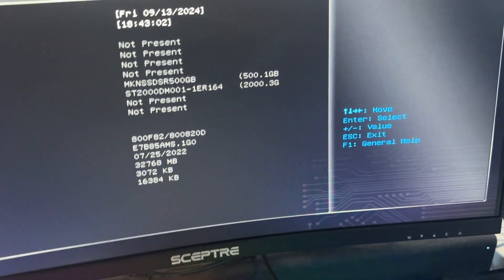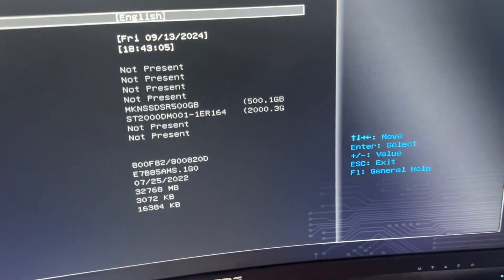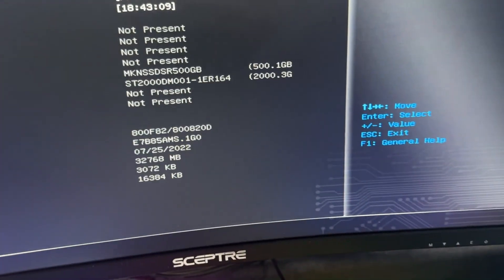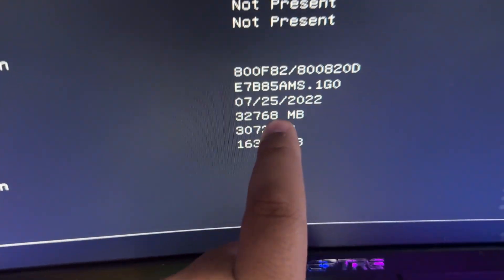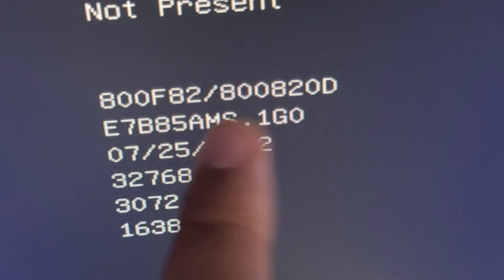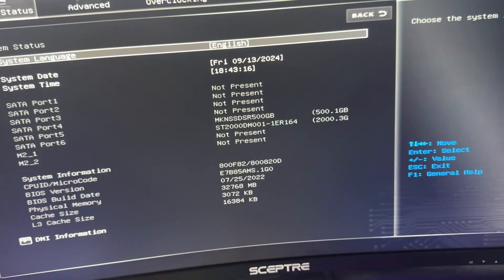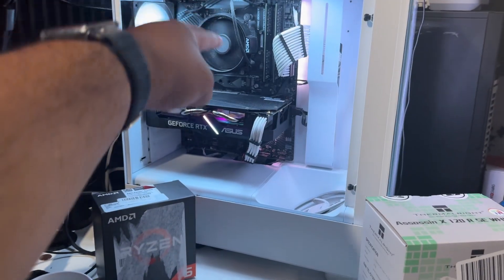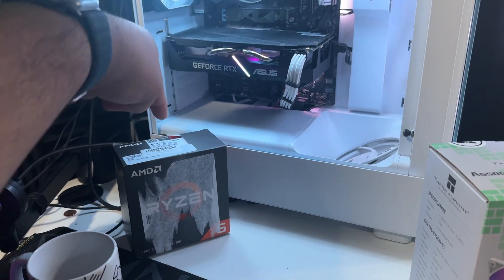The computer booted to Windows and I got really excited. I went to the BIOS and confirmed — I updated the BIOS successfully. Now that means I'm going to upgrade from my 2600 to the 5500.